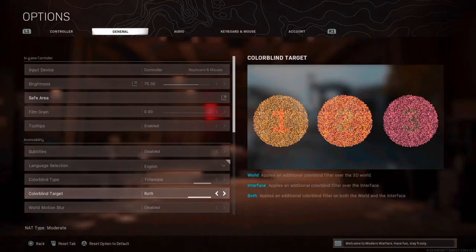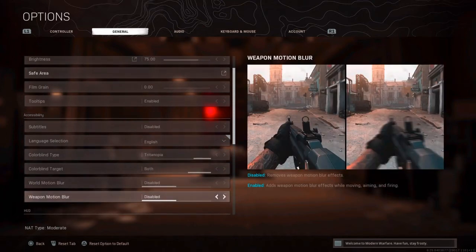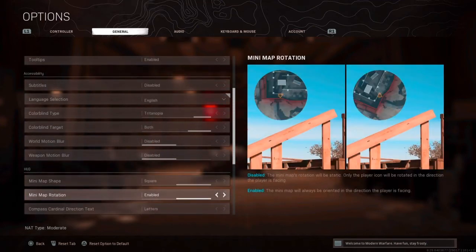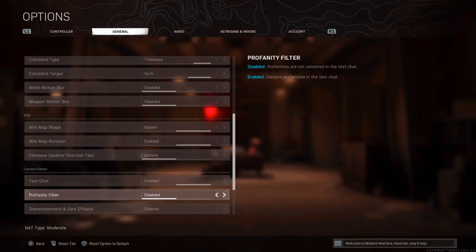Apply the colourblind filter to both the 3D world and the interface. Also disable world motion blur and weapon motion blur — disable both of them.